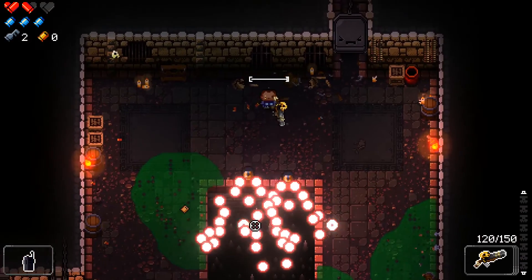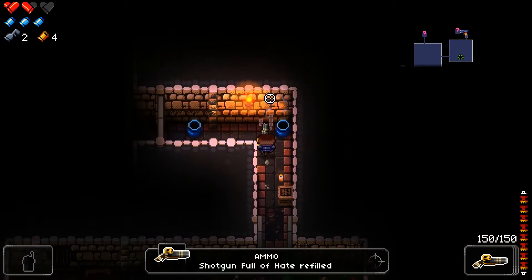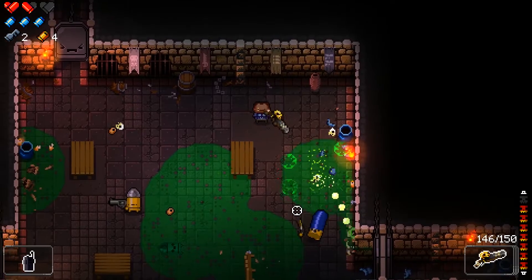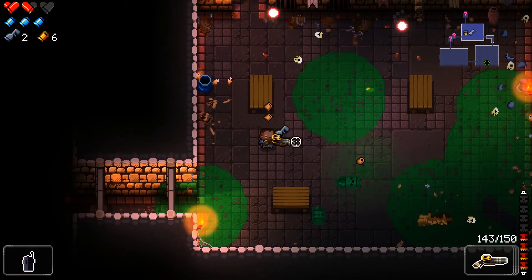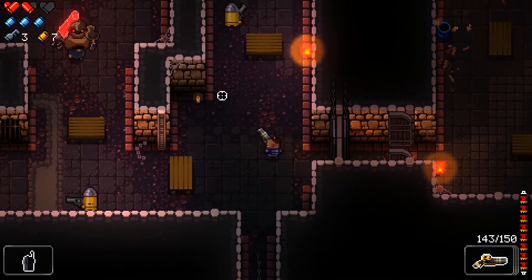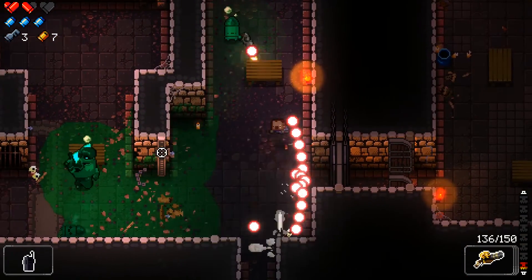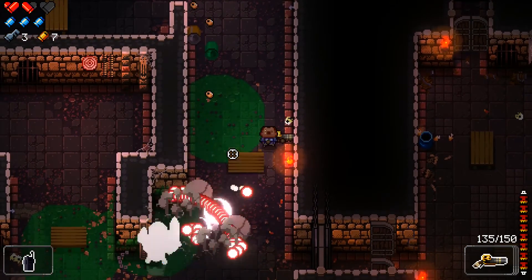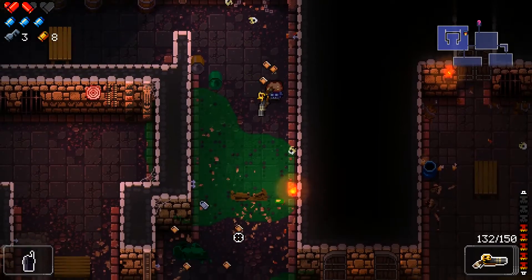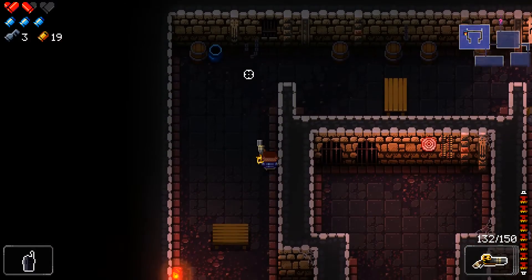I haven't seen these enemies before. One of these things. The poison kills them — that's cool. I have a feeling it also can kill me if I stand in it for too long, so I've got to be careful while I shoot this thing. He's poisoned. Is that everyone in the room? I think it is.